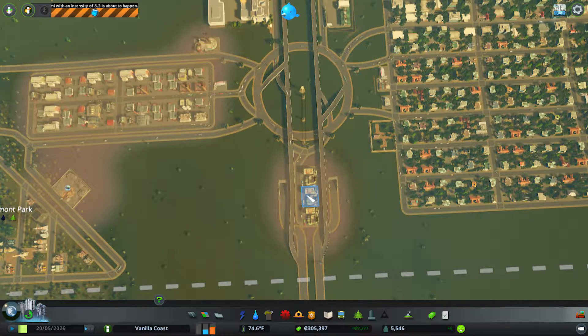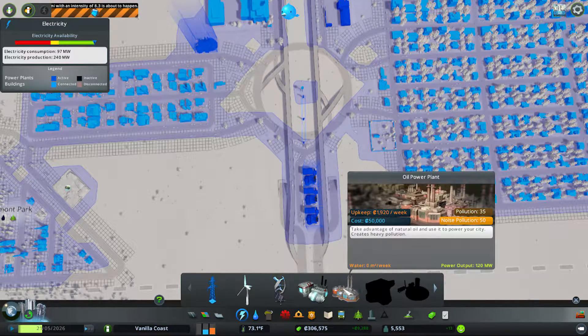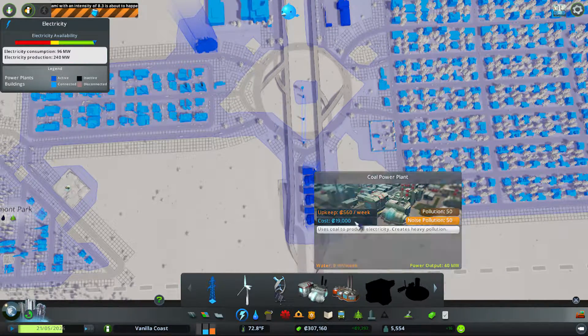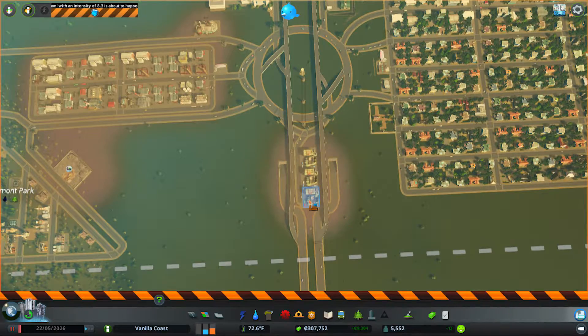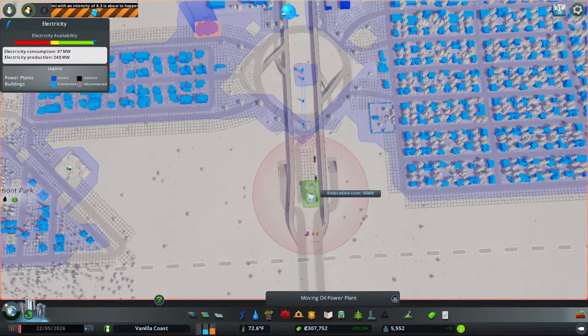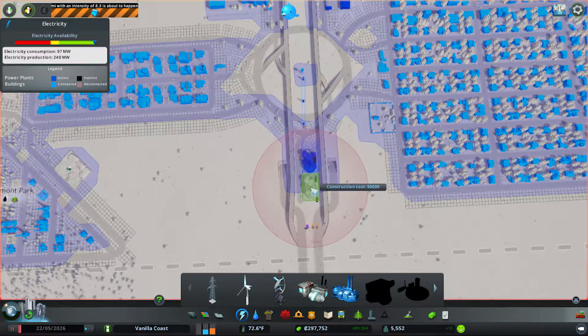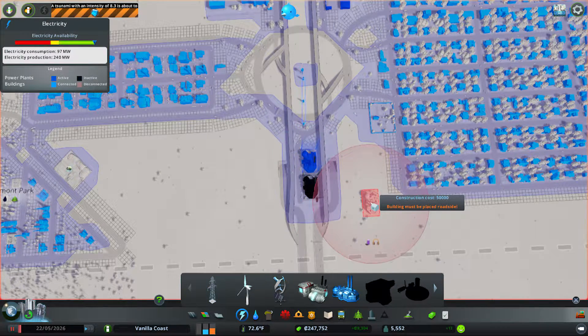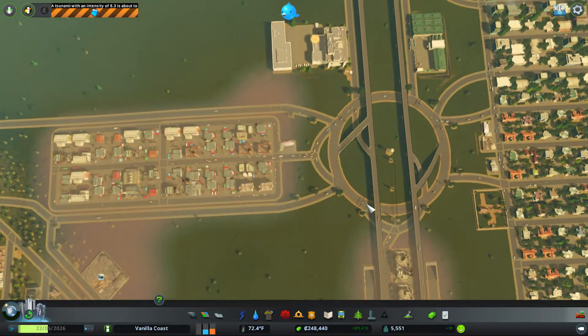I do need to swap these out. I believe only two oil plants will fit down here, and though they do produce more, they produce 120 versus 40 — yeah, they produce three times as much. So what we're going to do is pause it, get rid of these — I know this is wasteful, shush, this is how I play. One of those and one of these would replace all three of those, so I'm not losing any power with this exchange, and it just looks a little bit nicer.